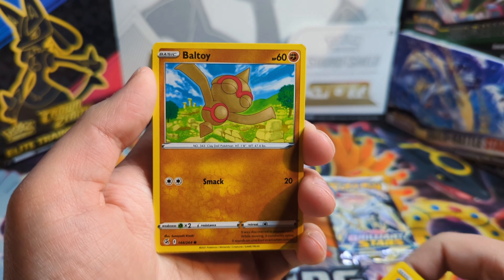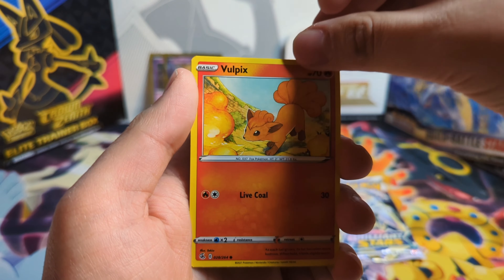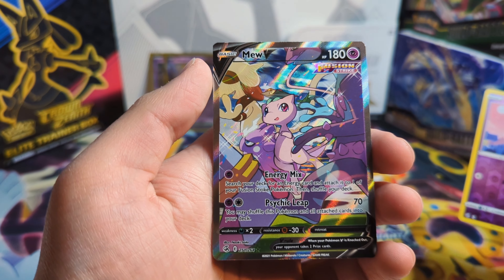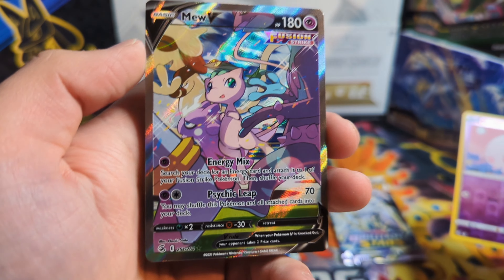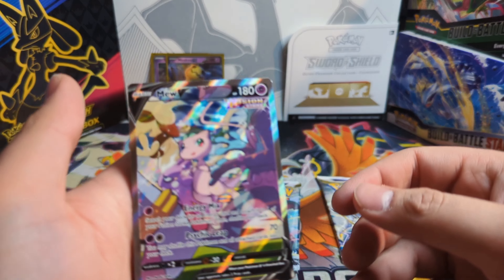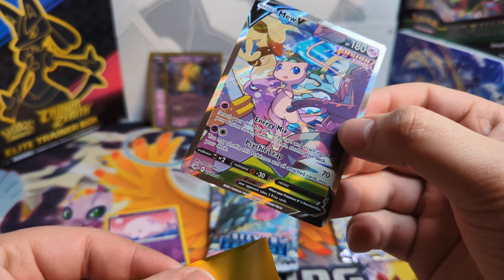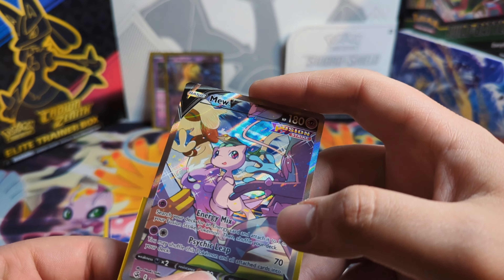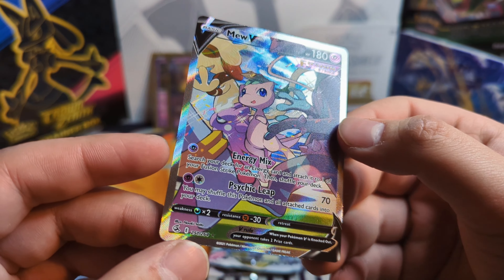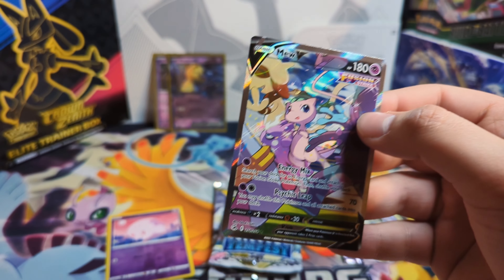So I thought we were going to have some more Crown Zenith openings. Unfortunately we will not be right now — we're going to kind of switch it. Oh my god. There is no way. I was really not expecting that. Oh my gosh. This card looks so nice. This is one of the chase cards from Fusion Strike — the new alternate artwork. Absolutely beautiful.